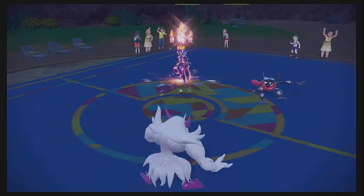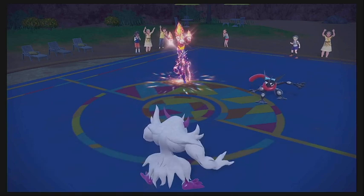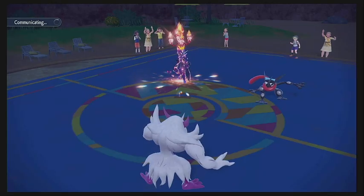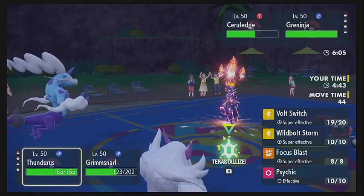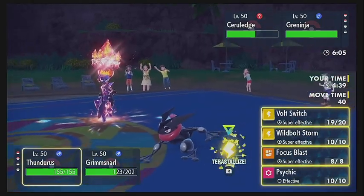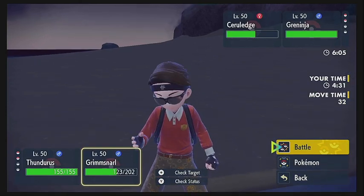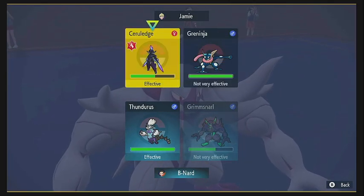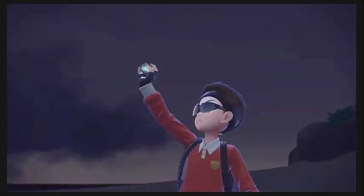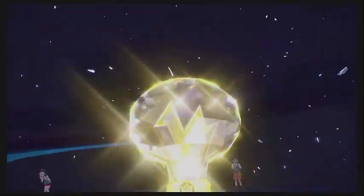That drops us down to two, so it is two versus two. We regain some HP with the Leftovers on the Grimmsnarl. We really only have one play at this point — come in with the Thundurus. We are going to bust out our Tera on the Thundurus, Terastalizing into a pure Electric type. And we're going to go for the Wild Bolt Storm and hope that we can hit both of them with it, which is something we have not been able to do with Wild Bolt Storm yet.